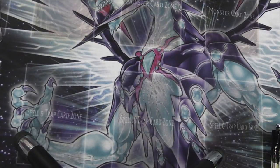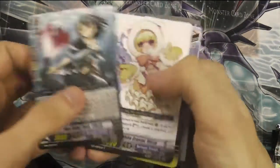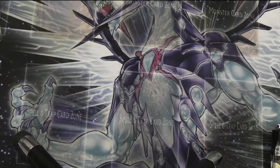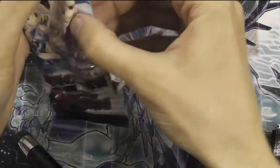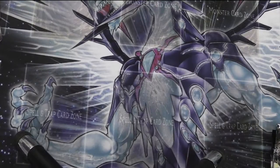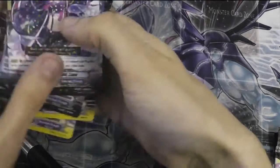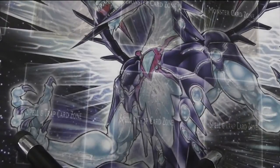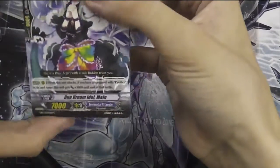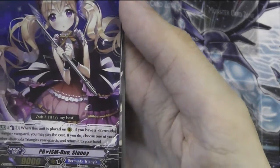Very, very pretty. Also funny girl - so freaking adorable. Not many packs left. Another 12k attacker. I got four of those now. That's always good. The one thing I wanted, I didn't get. Prism Duo Slaney - Counter Blast one when it's placed on rearguard. You may choose, pay the cost if you do, choose one of your other Bermuda Triangle rearguards and return it to your hand. That's pretty.